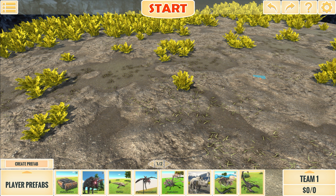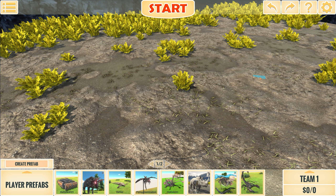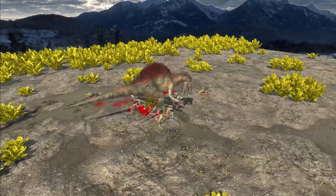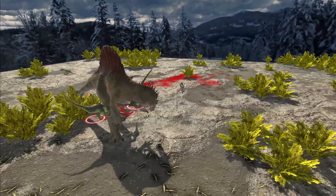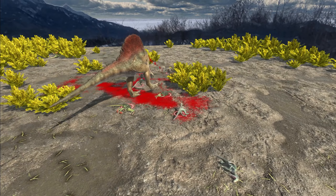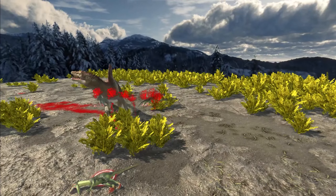Next suggestion is from Endermar, and they want to see a Spino versus some Raptors. The notes I took don't mention any numbers, so we're just going to put one Spino in there. Round one. Raptors are latched on to the legs and the arms. I love it when he throws them away like that.